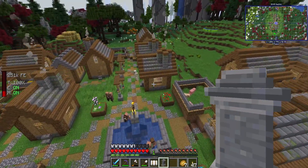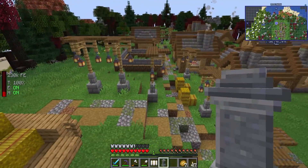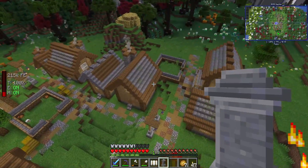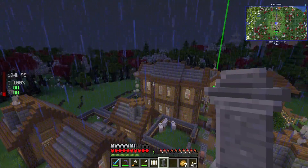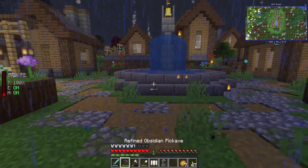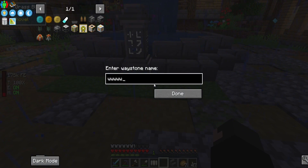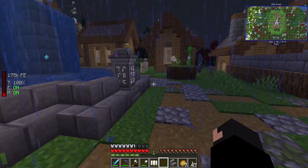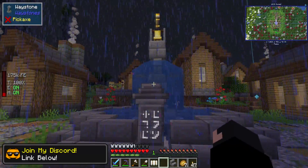I'll just put the waystone by the fountain and name it 'Spawn.' I've already got one here too — that's neat. People can come along here when it goes online. I'm going to put a little sign saying the date it was established. I really should sleep — but that's not the main focus today.